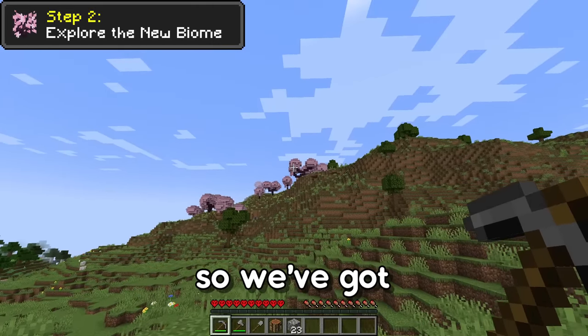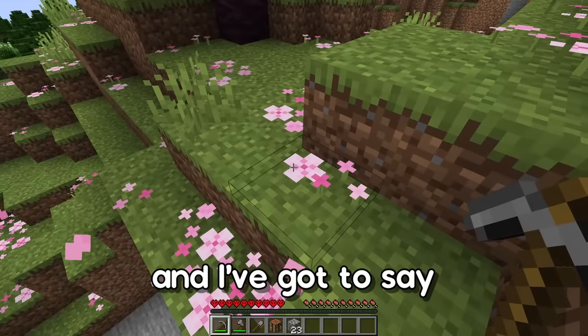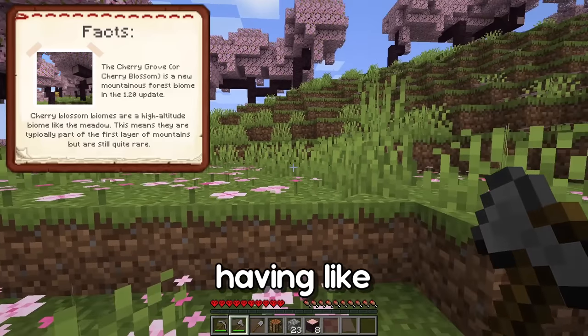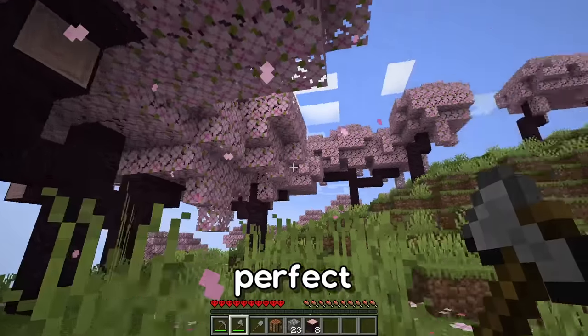We've got a cherry biome right here! I really love the little effect there, and these little flowers just look perfect for the biome. It would be really nice having little animals running around — maybe a squirrel or something. I feel it would just look perfect.